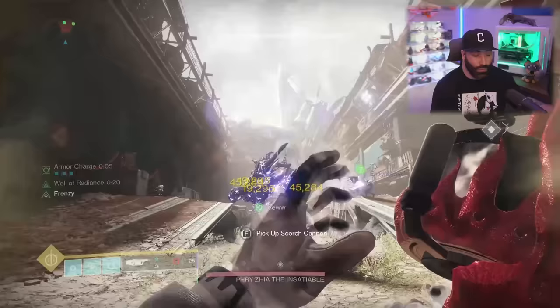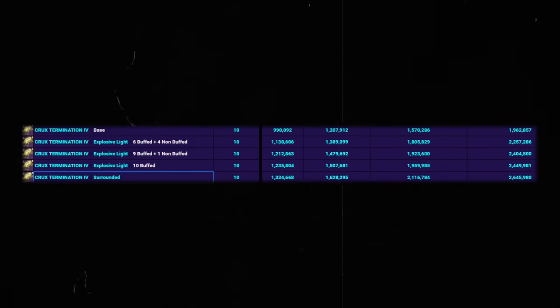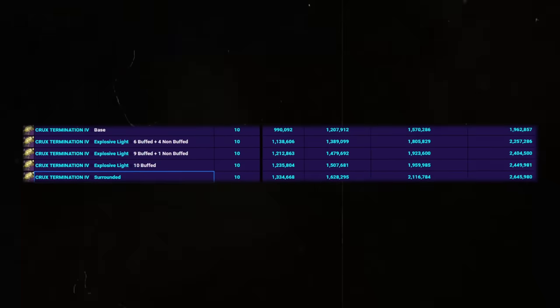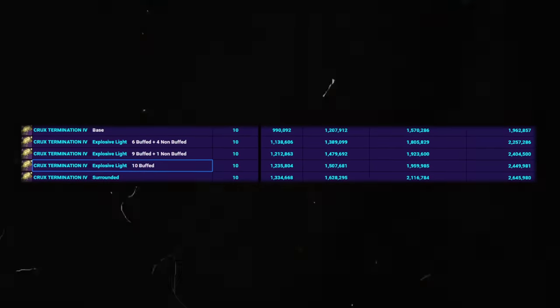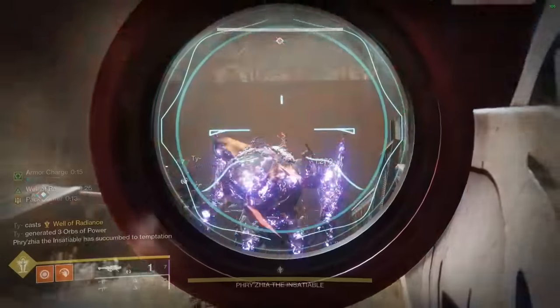Now let me show you the rocket launcher breakdown — fully juiced with surges, 30% debuff, and Gjallarhorn. Crux with Surrounded: if you got that roll and dumped all 10 shots, you'd do 2.6 million. Even with Explosive Light instead of Surrounded, you'd still be around 2.4 million, which is really good — and it's not even a world drop yet. Surrounded is situational, so keep that in mind.